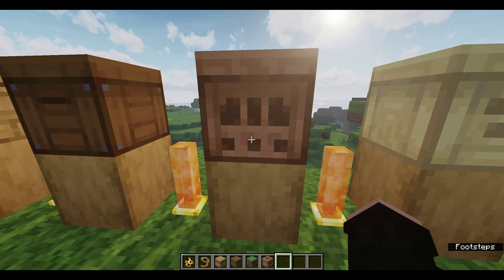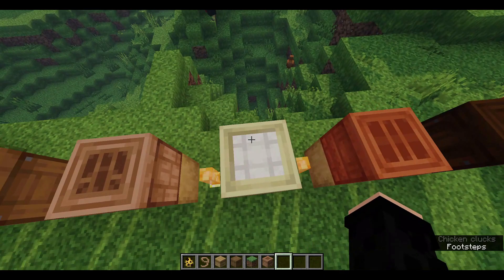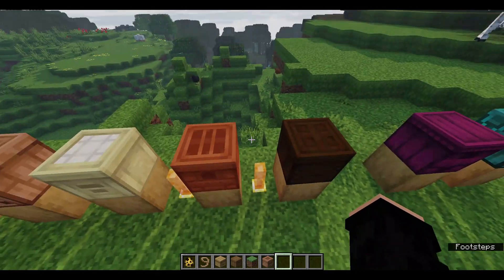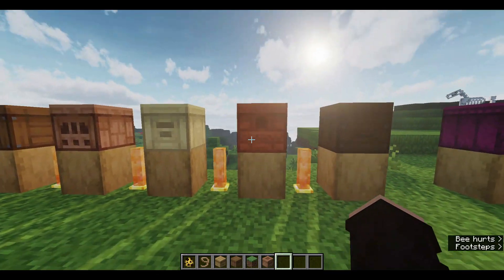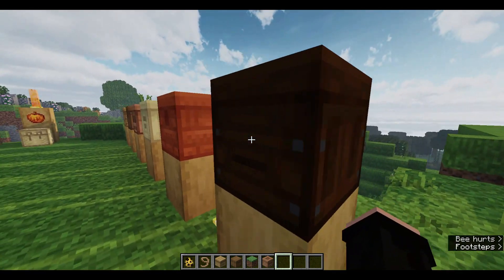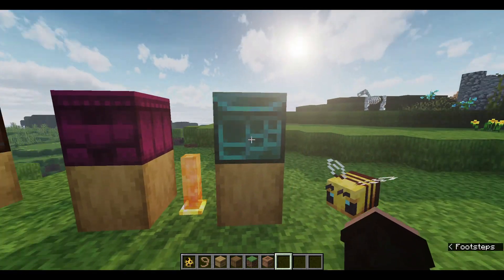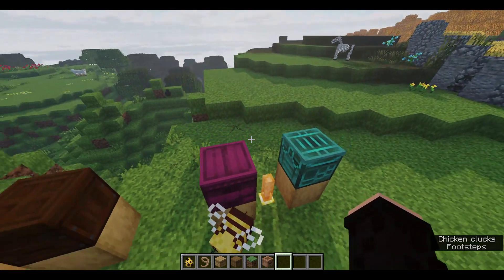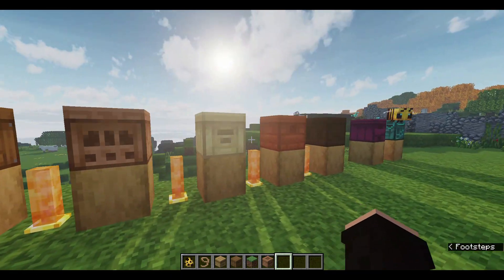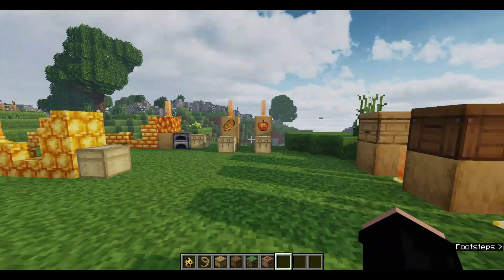We have the jungle one, which is very nice. We also have the birch one — you can see the top is similar to the birch trapdoor. This is the acacia one, which has a completely different style. The dark oak one is similar to spruce but the sides are different. And they've also added nether-themed beehives as well, which is really cool. To craft these, all you need to do is replace the oak wood with any wood of your choice.